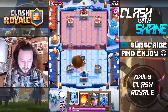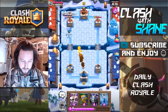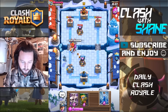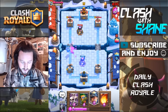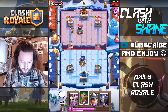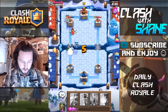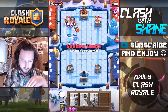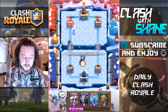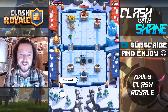Ice Golem right here, boom, then Miner — thank you. Fireball the Elite Barbarians, Mega Minion, Furnace drop, Ice Golem zap combo to kill these Minions. Fireball value — boom. Dark Goblin right back here with a Mega Minion and Miner drop. Ice Golem, please protect the Dark Goblin. He left — the Dark Goblin is going to do some work to that tower. We'll use another one to finish that tower off — Dark Goblin for the win, GG!